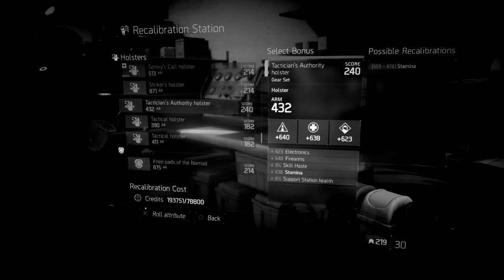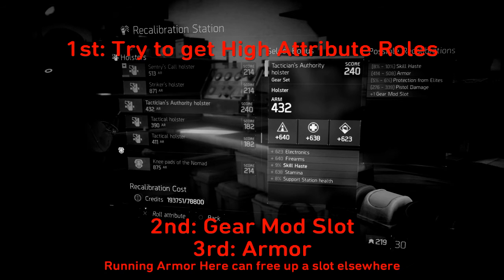If a holster does not have all three attributes, you'll be given a second major attribute. For example, if it only has firearms and stamina and does not have electronics, you'll be given a second major attribute slot. However, your major attributes are very limited — only giving you skill haste, armor, protection from elites, pistol damage, or a gear mod slot. And all of these ranges are very small in comparison to the other armor pieces.